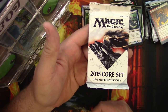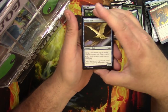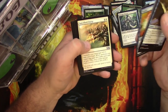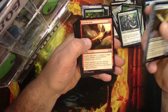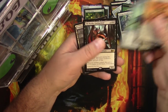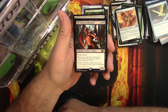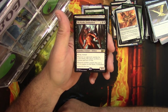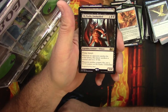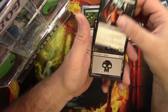Next up: Core Set 2015. Commons include Negate, Soulmender, Juggernaut, Constricting Sliver, Quickling. The rare is Ob Nixilis Unshackled — very good. Legendary creature, demon, 4/4 for six. Flying, trample. Whenever an opponent searches their library, that player sacrifices a creature and loses 10 life. Whenever another creature dies, put a +1/+1 counter on Ob Nixilis. Very solid.